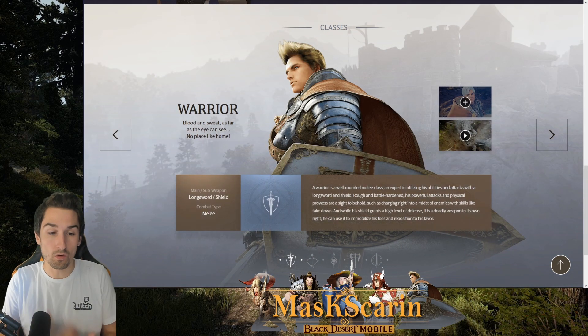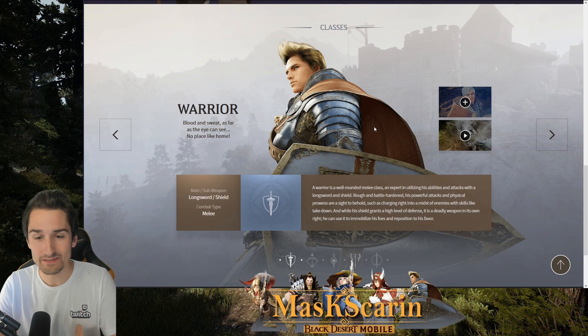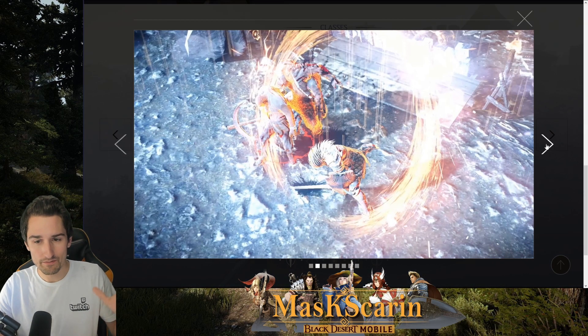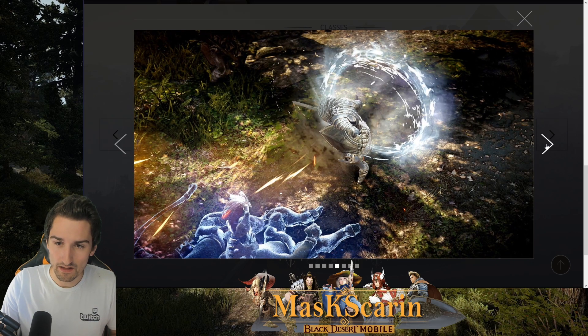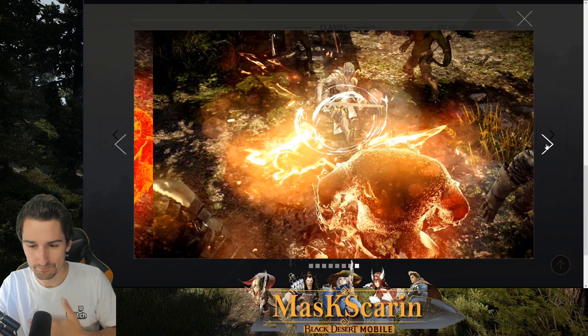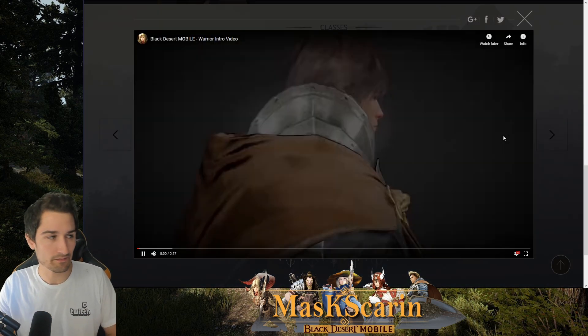The Warrior's main sub-weapon — Warrior has a long sword and a shield, obviously a melee combat type. We have a slideshow of pictures to take a look at for the Warrior. Flashy, but pictures don't really show anything up. This looks like a self buff, obviously probably a weapon attack buff. Let's take a look at the video.